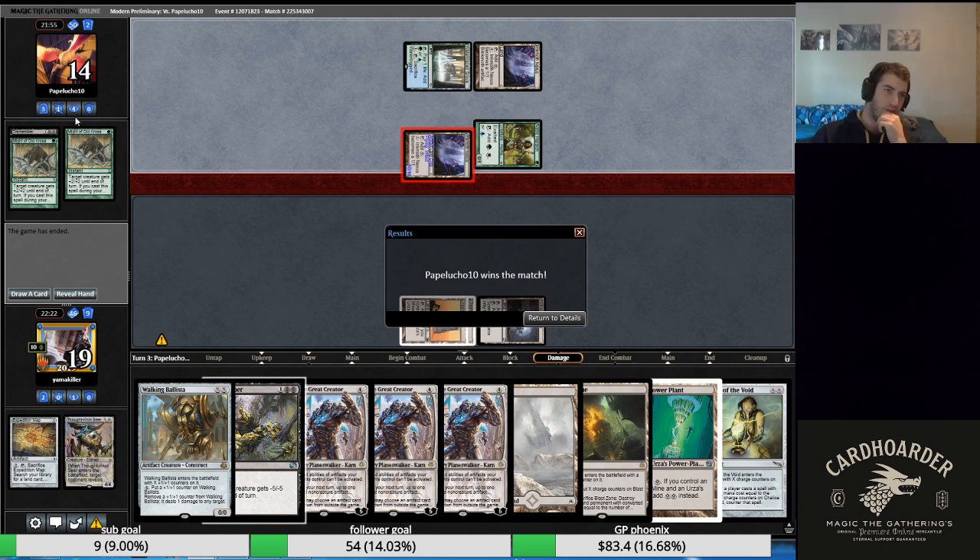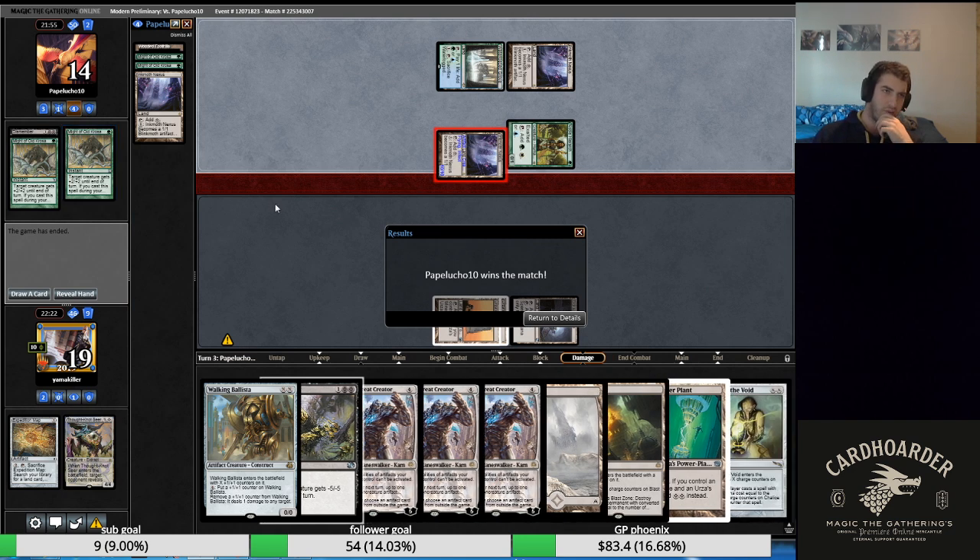The fact that they had Scale Up was really brutal because if they only have Scale Up and a Mutagenic Growth, we just take the Growth, leave up Walking Ballista for two and they can't do anything. The double Scale Up really heavily punished our line of play. We would have been better off leaving up Dismember, but we didn't know — they could have also drawn a protection spell and we'd have had no outs regardless unless we went exactly Dismember plus Ballista for one.